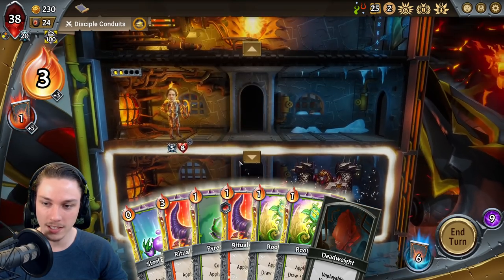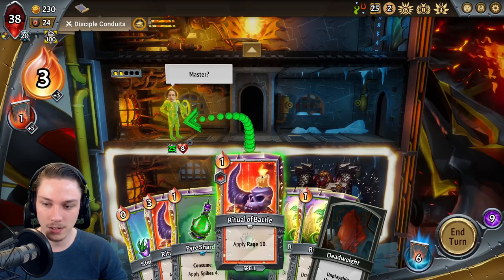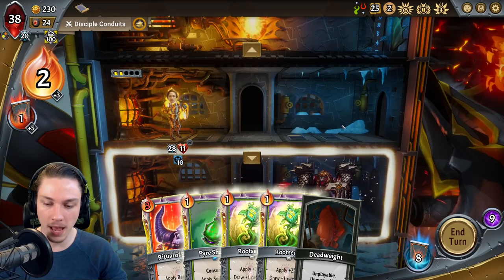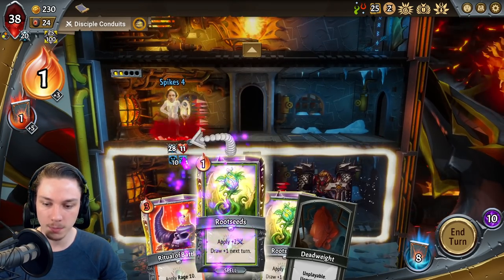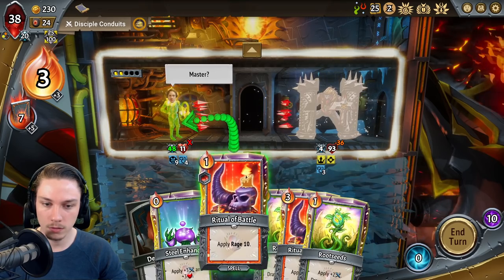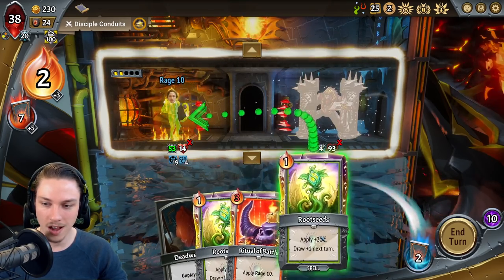Do I have the damage for this? It's the key question, ain't it? So you attack me for four, I attack you back, you attack me — this gets us more damage. Nice!